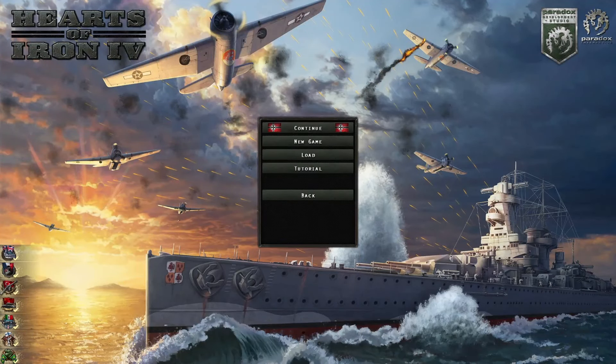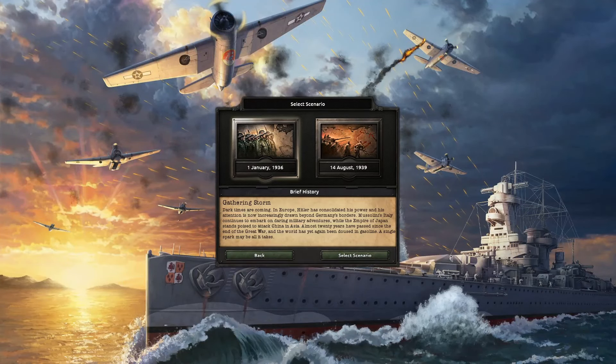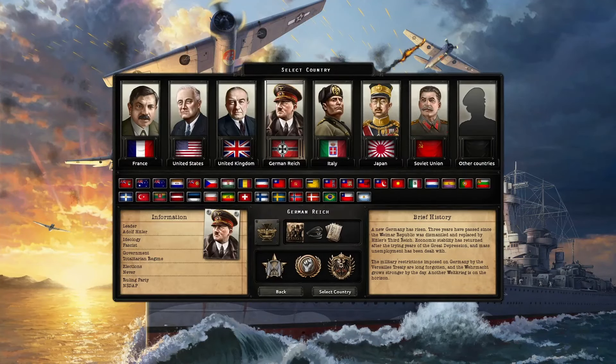Hey everyone, Kaguya here and welcome back to another episode where I try to do something interesting as a major power. Today's nation is gonna be none other than Germany. I'm playing on elite difficulty and my goal for this run is to form the European Union as a democratic Germany. I legitimately have no idea how I'm gonna annex the Benelux, which are required for the EU.